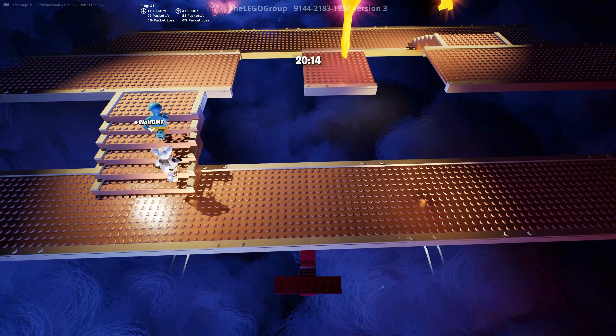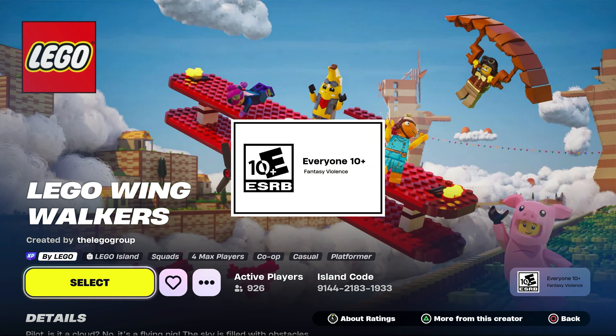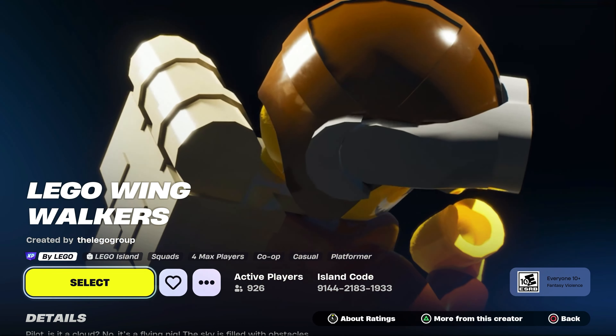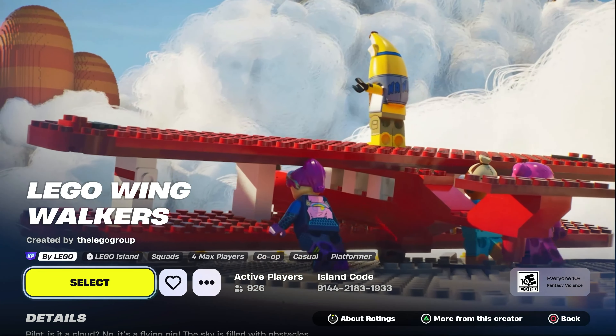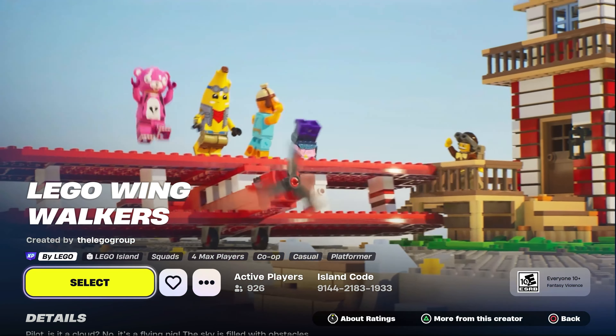When I first saw the trailer scroll by for LEGO Wing Walkers, I was thinking: how is LEGO going to add planes into LEGO Fortnite without them constantly glitching and either ending up in the sky or under the ground the next time we jump into our worlds? Well, Wing Walkers is a new mini game in the Fortnite LEGO Island section of Creative, and honestly it's a pretty fun little game.